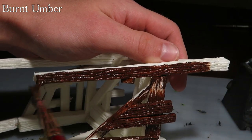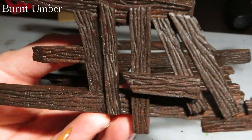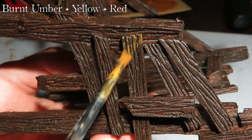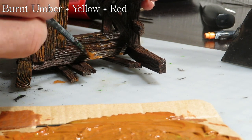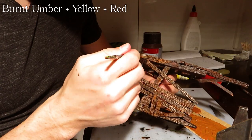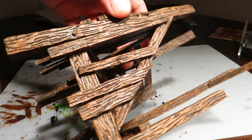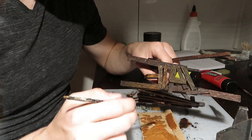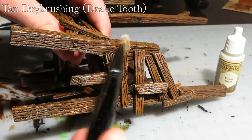A simple paint job. First, burnt umber as a base coat. Once that has dried, it's time for a layer of burnt umber mixed with yellow. With this color, I cover everything except the grooves in the wood textures. The paint gets a bit darker when it dries, so you might want to do many coats of this color. Next, a dry brush with tan — more on some areas and less on others. That should work.